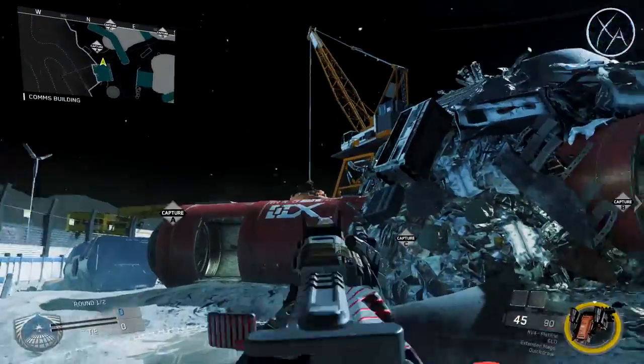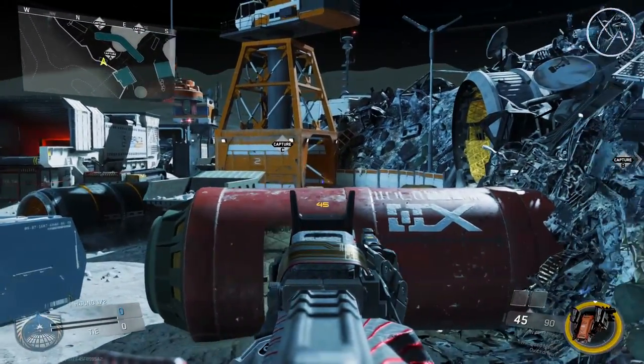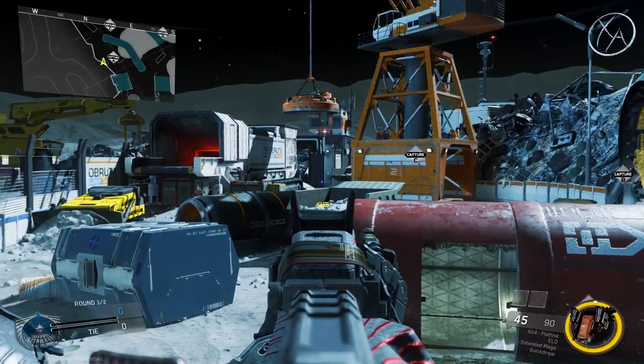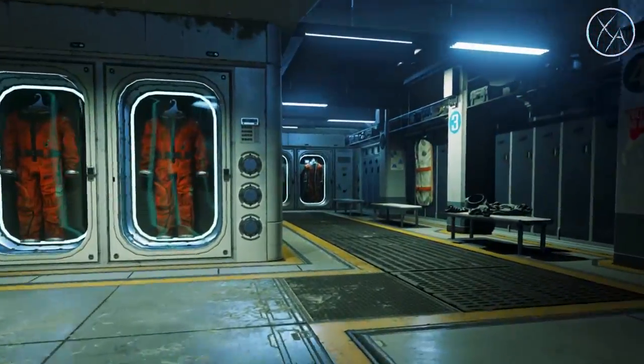Another spot I like to use: if I'm coming from this direction and trying to push this area of the map instead of just going around the corner where they expect me, I like to jump up on this tire. That gives you a nice overlook on top of this tube — you can see anybody that might be in that area, get a look over in that area, and if you need to you just drop back down and have complete cover.